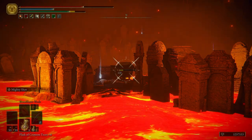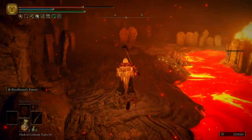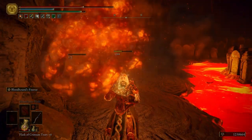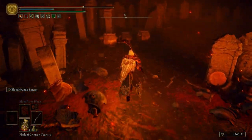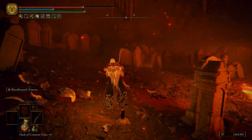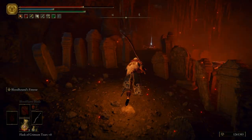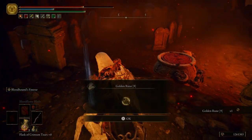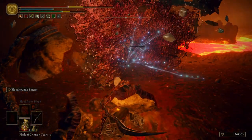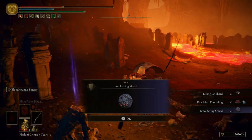We have a new variant of the pot guys. They're going to explode — when they're yellow on top, that means they're going to explode, so be very careful. That does hurt, obviously. And we're going to take the backside of these tombstones here, get a jumping R2.